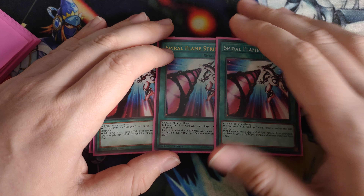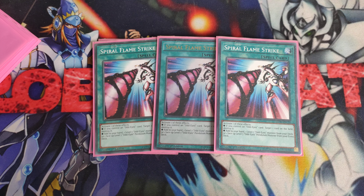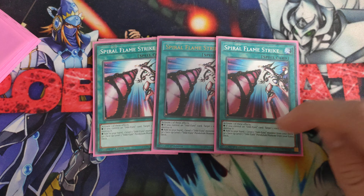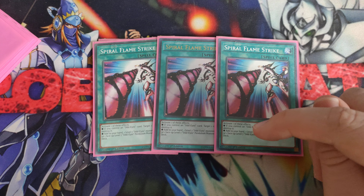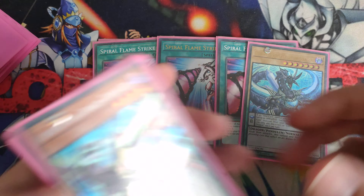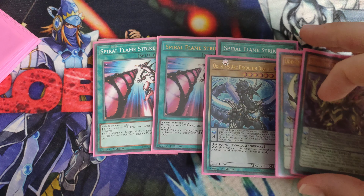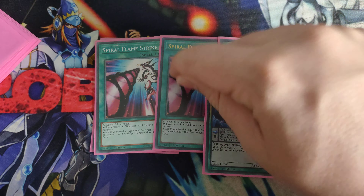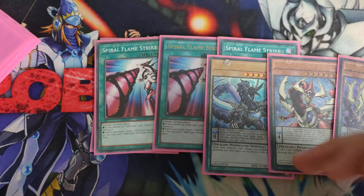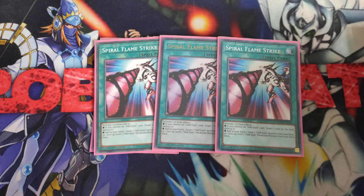Next, we play three Spiral Flames Strike. If you control an OddEyes card, you can destroy any card on the board — it's a free destruction. But the main reason we play this is you can activate it and then add any level 7 OddEyes monster from your deck to your hand: Arc Dragon, normal OddEyes, Phantasm Dragon — and the one you're normally searching is Arc Dragon. You can then destroy another OddEyes to trigger Arc Dragon's effect. The deck has so much consistency, it's really good.